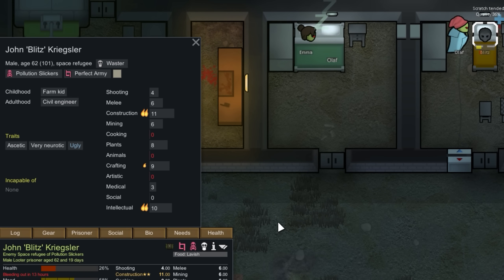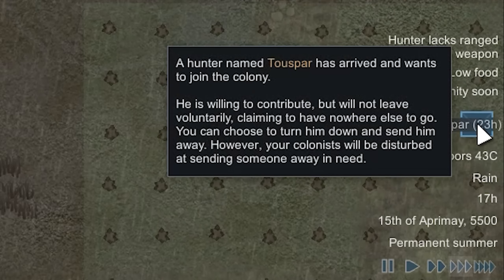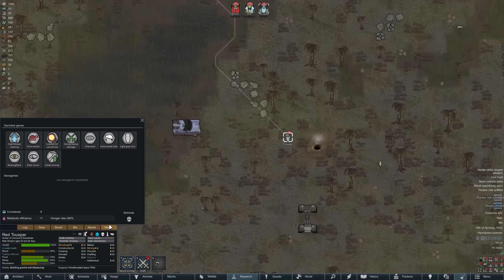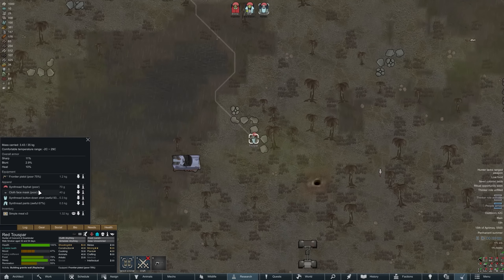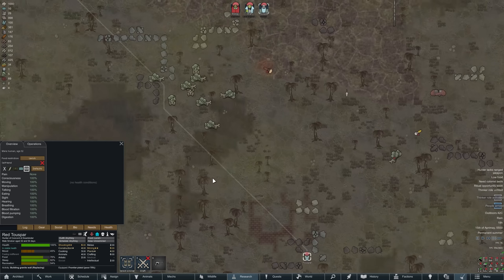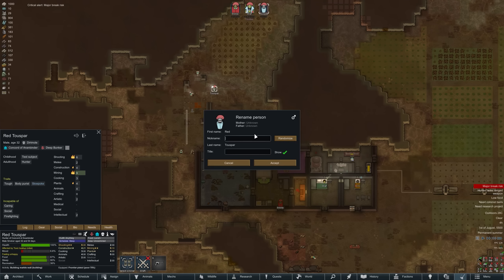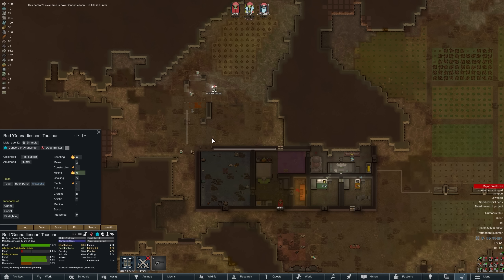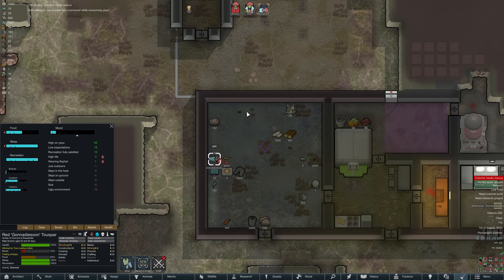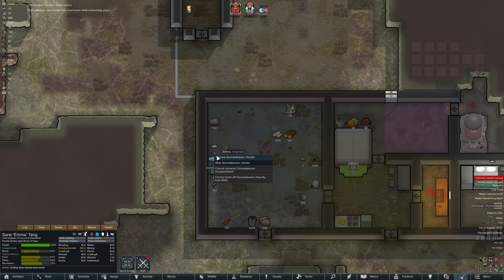A booster just had a transport crash right in the middle of my colony — thanks Randy. This guy isn't actually too bad. Now a wanderer wants to join us. He's a dirt mole, which is unfortunate, but he has come with a face mask giving him 50% toxic environment resistance. I'll just rename this person to 'Gonna Die Soon' — that's a fitting name, let's be real.